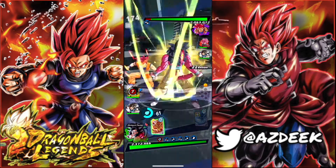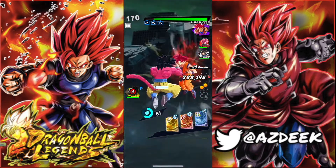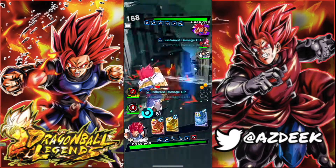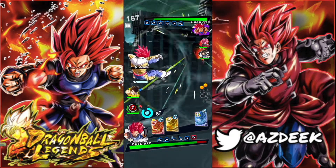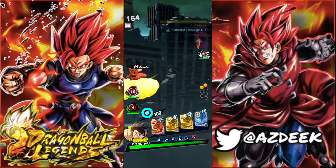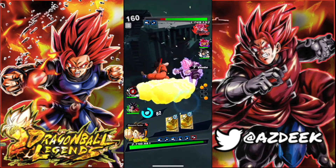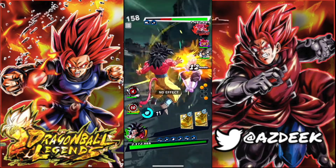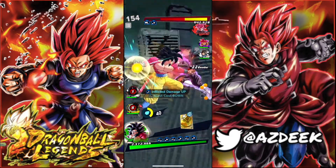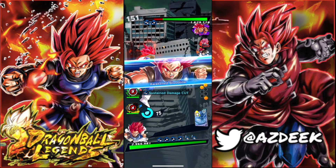I kinda just wanna stall out time here until I can get the Shallot transformation — that's kinda like my plan. I try to just get priority first so that I can transform with Shallot. We see he's doing something, so we get out the way, away from the sidestep. Swapping into this Goku here — he's gonna switch into his Shallot or his Rosé. Tapping him right here, going into Shallot. Anticipating the swap, we pop our main ability and hit him with the blue card.